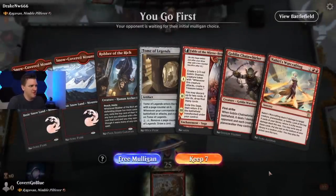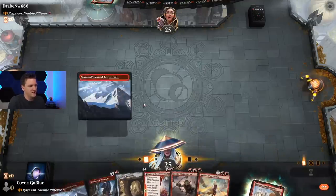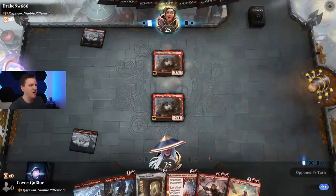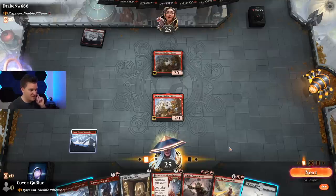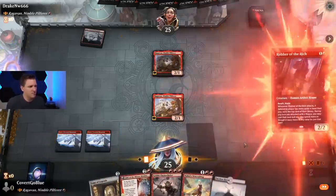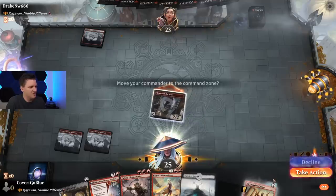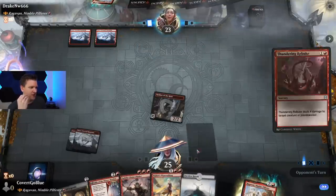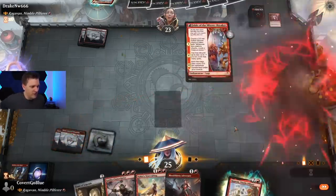Monkey versus monkey — I go first. If I have the mountain, Chain Whirler is a pretty good one. Let's keep. Assume the opponent also playing Ragavan kept a hand that can remove a Ragavan, but maybe they won't have luck against Robber of the Rich. Monkey to monkey — interesting. I kind of want to play Tome, I kind of want to play Robber. I think I better go for the Robber. We have stolen an Earth Shaker! Our opponent is blocking monkey with monkey — no treasures were made. So they're gonna fight a card advantage game with us.